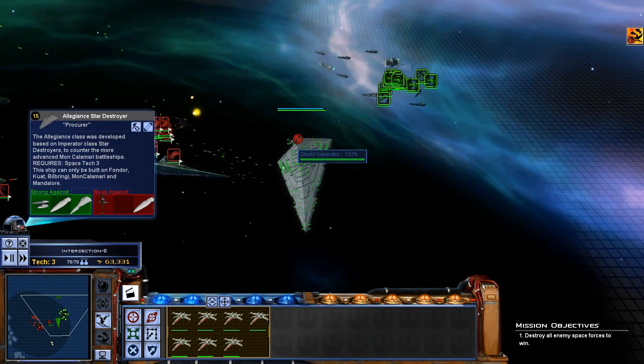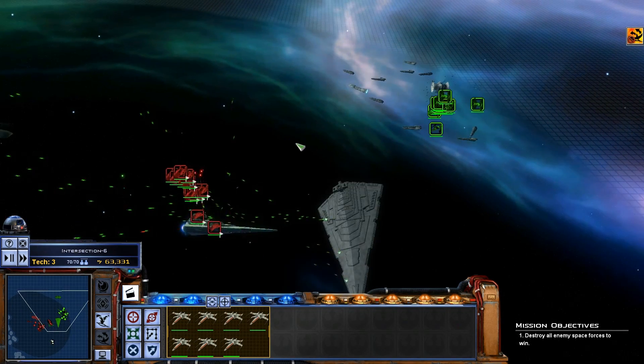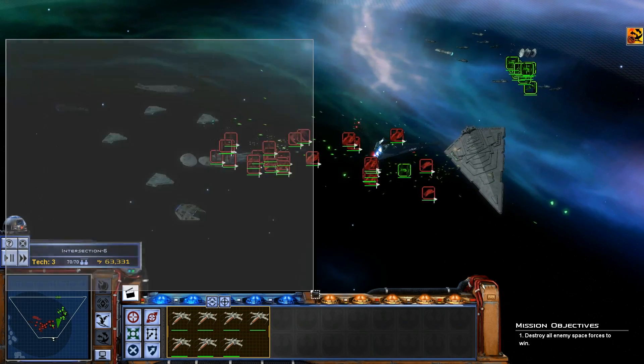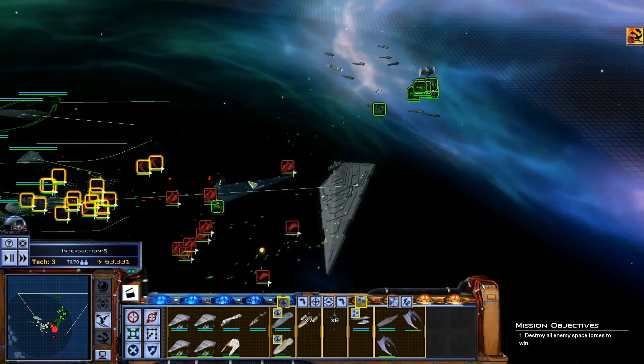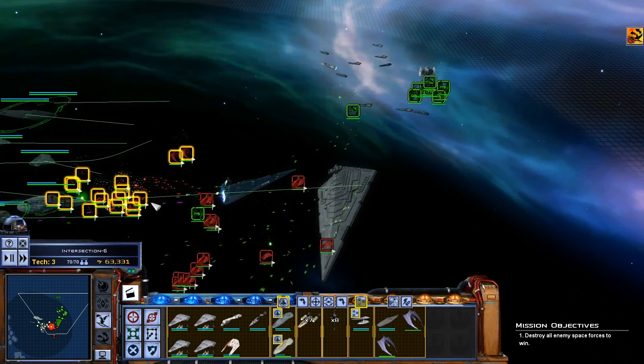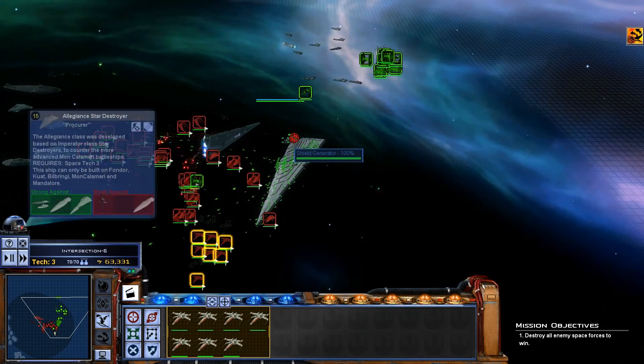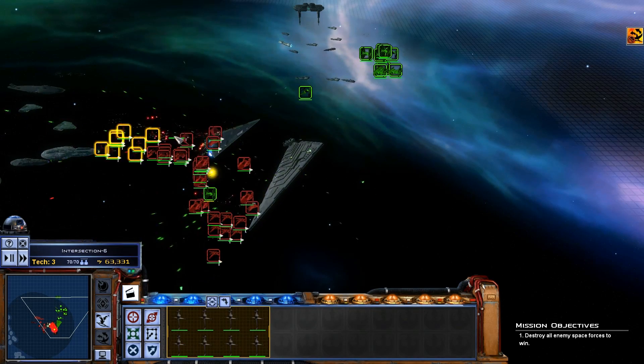Let's hit both of their shield generators if we can. If we can destroy their capital ships before their frigates decide it's time to attack us, then this should be pretty low casualties.